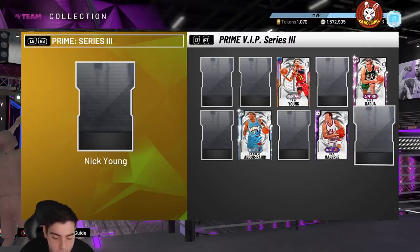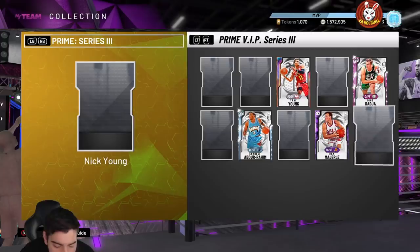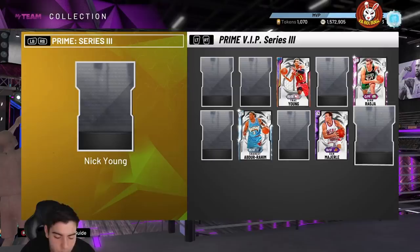Nick Young — Swaggy P — is gonna be cheese. He'll be one of those cards all the budget ballers use and he'll be really cheap. It's an Amethyst 92 on the Lakers with a 95 three-point shot, 95 driving dunk, 93 speed with ball. He's a shooting guard/small forward with 92 mid-range, perimeter defense 89, and 31 steal. He has 26 Hall of Fame badges including Hall of Fame range, Hall of Fame clamps, and gold quick draw. Pretty good card overall.